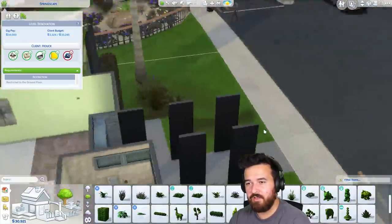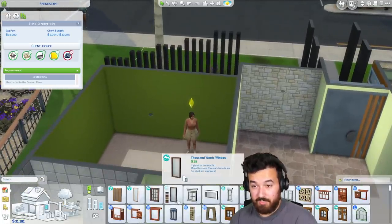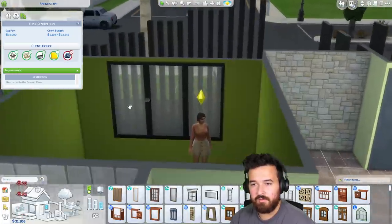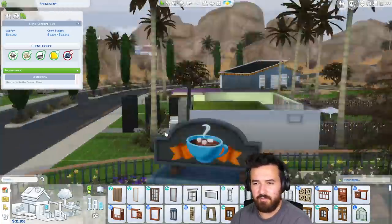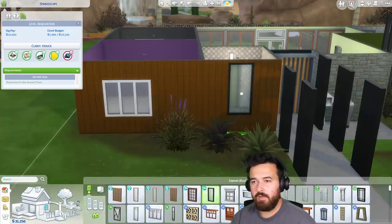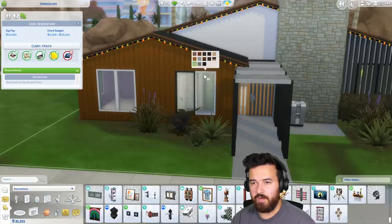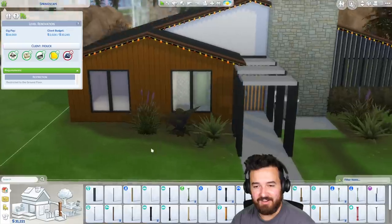Let's fix the windows. The window here we can change to whatever we want. Let's make sure we're getting cheap windows because I can't really afford much — we've got $30,000. We can even do three windows. You get pretty good privacy from the side angles; straight on, not so much, but we'll do a blind. That looks a lot better. Now over here we'll change these bathroom windows as well. Should it be white to brighten it up? The lighting is really not great right now.